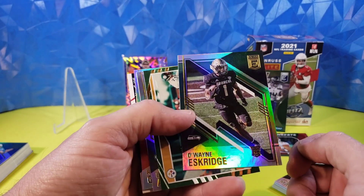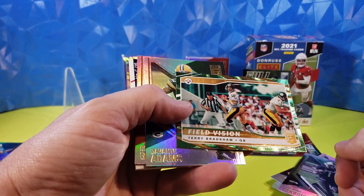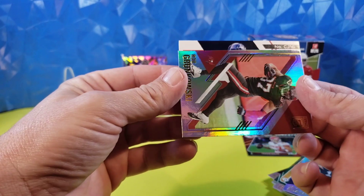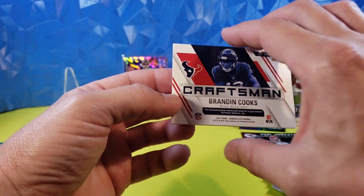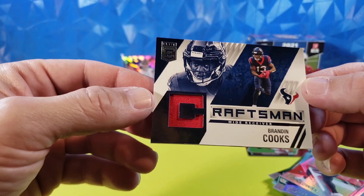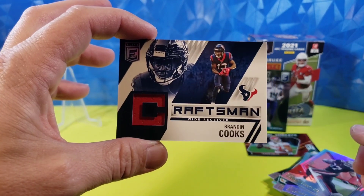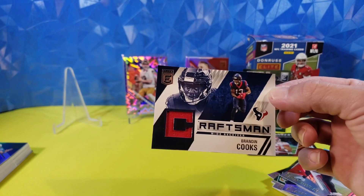Here's the last pack and it is a thick one — there's definitely some sort of mem in there. We got at least a third rookie: Dwayne Eskridge for the Seahawks, not bad. There's my Field Vision — Terry Bradshaw, green Field Vision, I always seem to get that one. Devonta Adams, Rob Gronkowski, and Brandon Cooks — I hope it's numbered to 99. It's not, but it's a cool card with a nice cut-out with the Captain C. Pretty much the one good hit you're ever going to get as a Texans fan is Brandon Cooks right now.